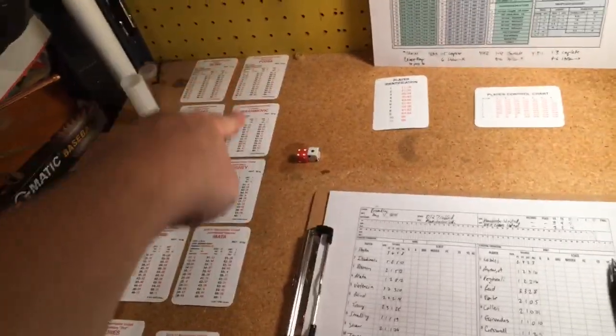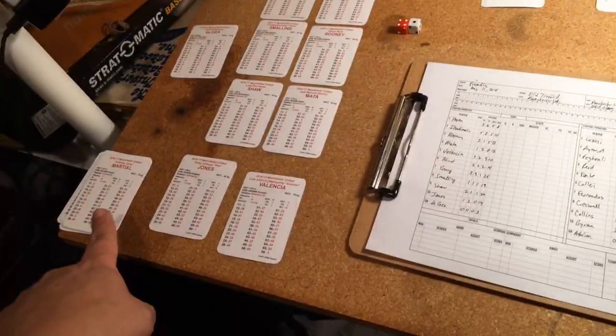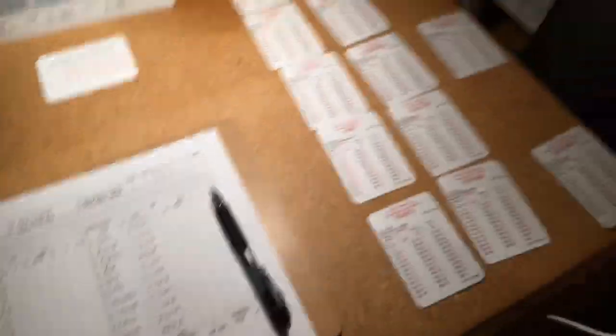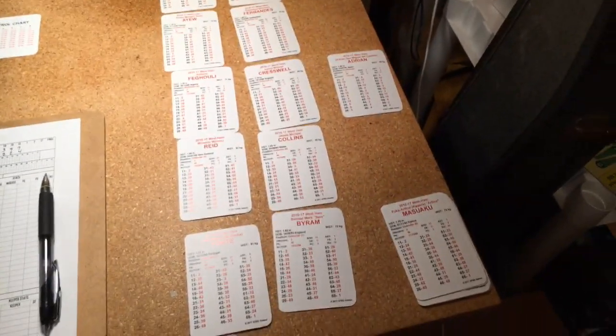Just to show you here — let me turn it around. So, this is West Ham. As you can see, this is how I have my space set up. I've got Manchester United over here — one through eleven, plus the goalkeeper. Over here is where I keep the substitutes. I've picked seven of them: Martial, Rashford, Lingard, Fellaini, Rojo, Darmian, and Sergio Romero as the backup keeper.